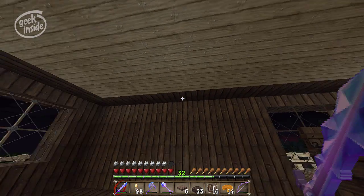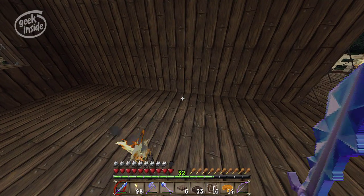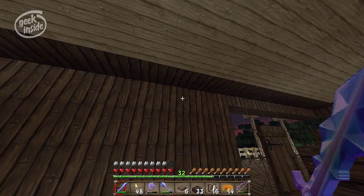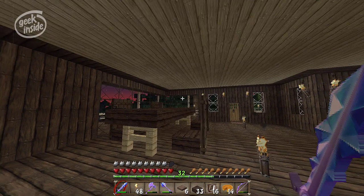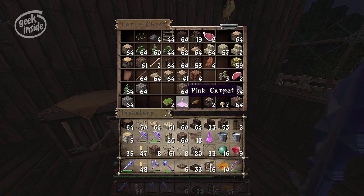Now I learned something the hard way last time. I had built a wood house on the other server and I put a fireplace in. I was up working in the attic and knocked a block down, replacing it with wood because I thought it was the stairs. When I lit the fireplace down below, the wood caught on fire — even though there was brick all the way around, I had one piece of wood right next to where the fire was. It caught my roof on fire and took out about a third of the roof before I got enough water and got up on the house. It was not fun.